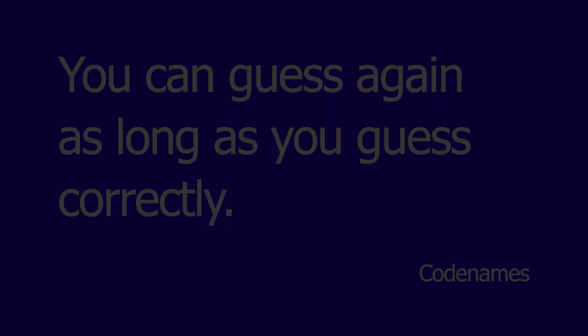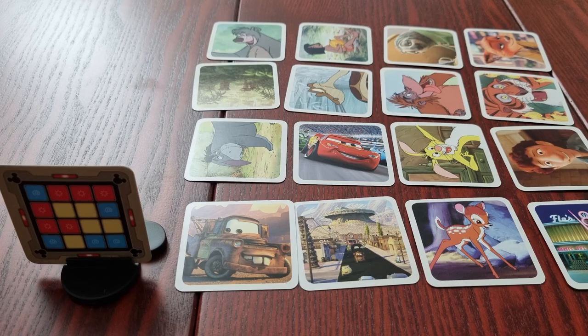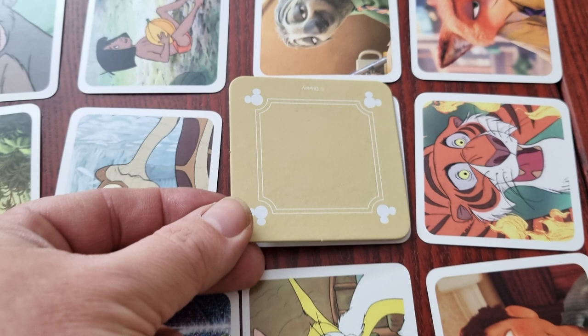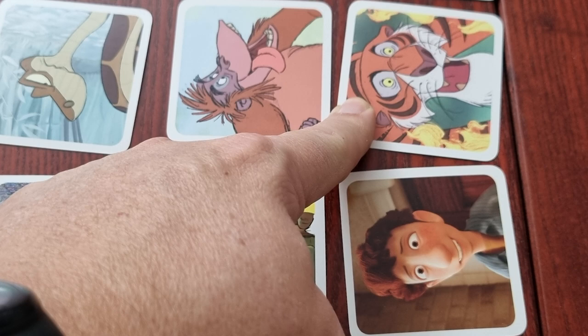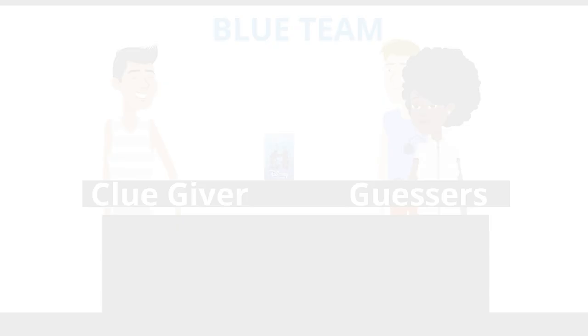They can continue to guess again so long as they get a correct answer. No further clues are given. If the guesser makes a guess that is incorrect, one of two things happen. If their guess is a neutral space, one of the neutral cover cards is placed and this ends their turn. If the space is an opponent's space, the opposing team places one of their cover cards and the turn is over.